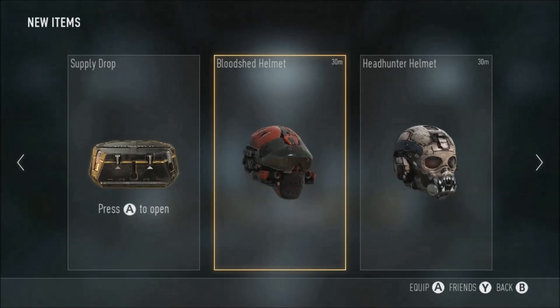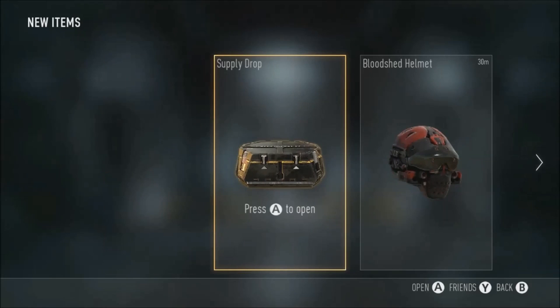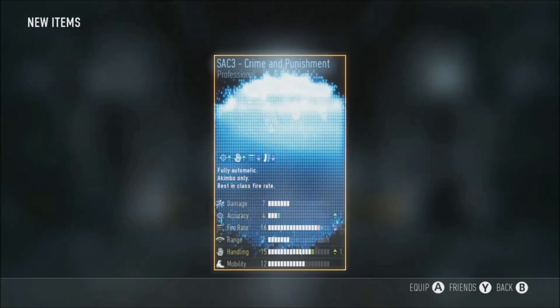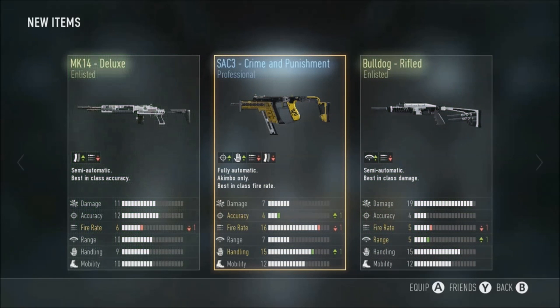Another supply drop here, let's see what we get. I got the Headhunter Helmet because I went absolutely ham that last match - got some dual wield M1 Irons and went 30 to 2, that's how good they are. What is this? I've just had this twice in a row now - the M14 Looks again. This is not very good at all, like my supply drop luck...